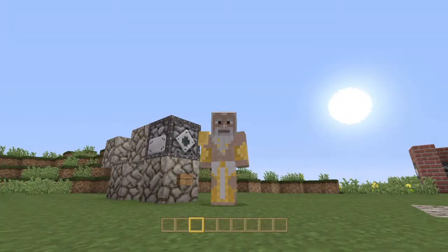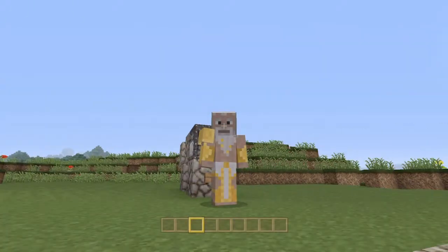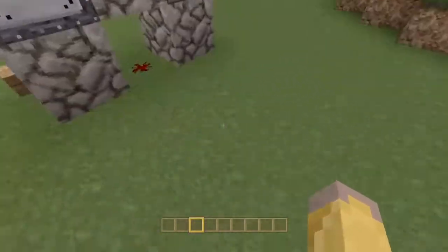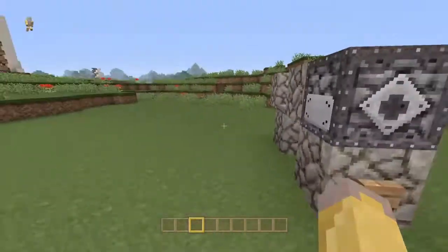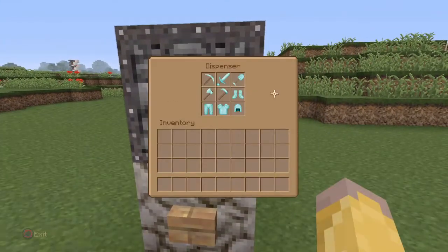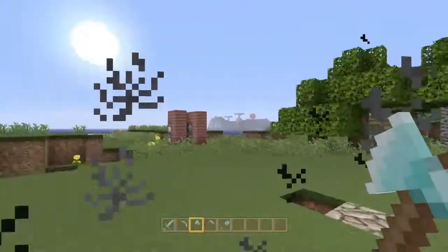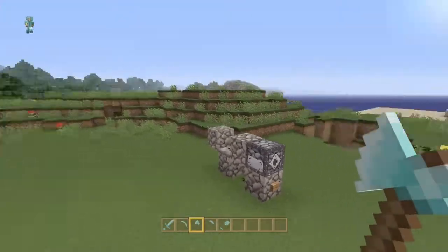Hello everyone, Lord Redstone here and I have a very simple tutorial for you today. This is a very simple armory. I made this counting circuit up myself before the update and I think it's very resource-light. It counts out exactly nine things — it does not click ten times, it does not click eleven times. You stand on the block right in front of this button, press the button, do your little spinny thing, and it puts all your armor on and gives you all your tools.